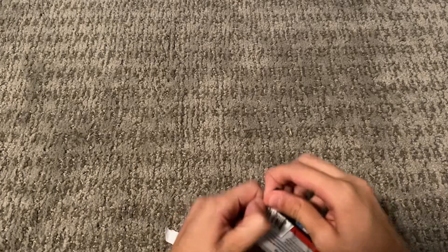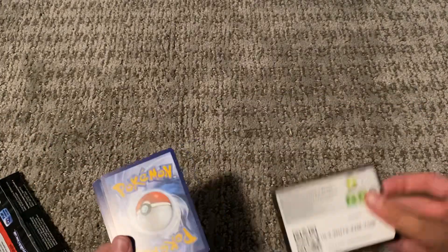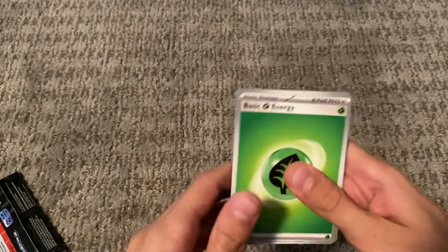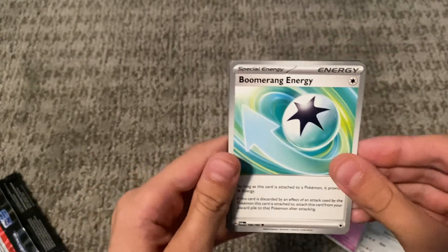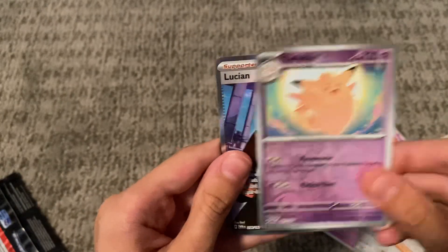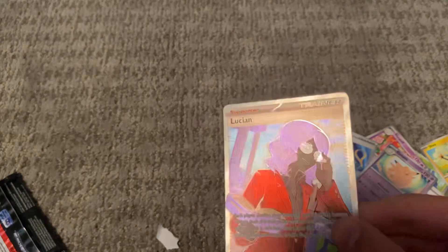Here we go — my first pack of Twilight Masquerade ever. Let's hope it's an ultra rare, just like it was in Paldea Evolved and Fates. Black border — I don't even know if the white Poké Ball code card is actually good now because I rarely see those anymore. All right, water — oh, it was Leaf. We got Leaf energy, Tangela, Shrinks, Clefairy, Varoom, Broom, Ring energy. Did we get something? Slurpuff, Parafin, Handheld Fan, Clefable — no way, nice! I wasn't expecting that.